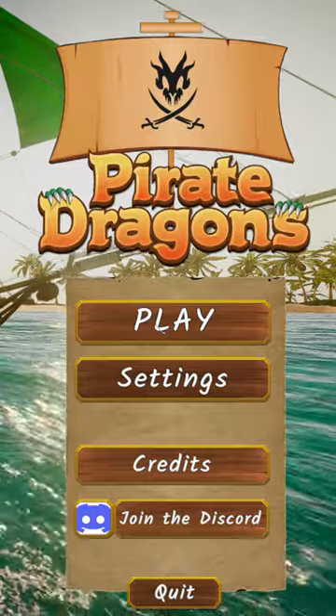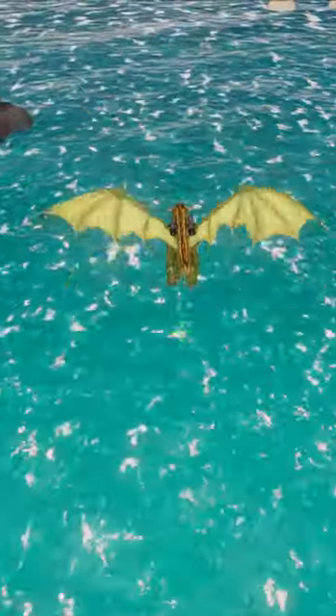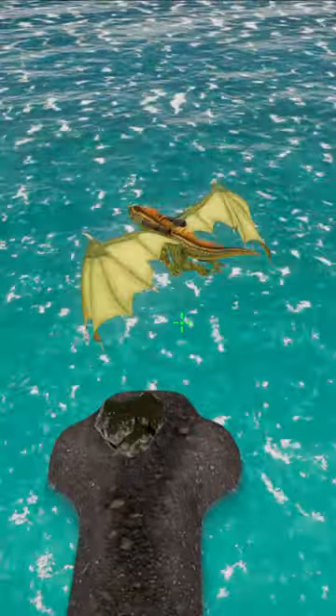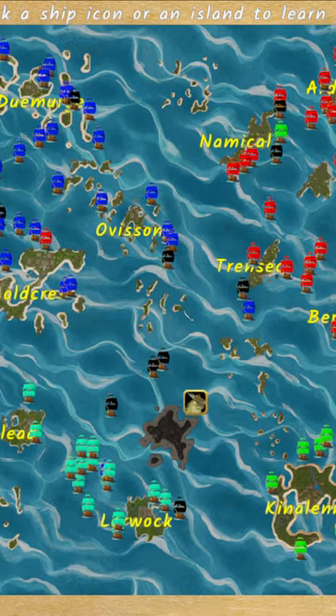Today we check out Pirate Dragons. As the name implies, there are pirates and there are dragons. We are a dragon, we have a bunch of ships with us, there's a world map, lots of different factions, we are part of one of these factions, and we are enemies with other factions.